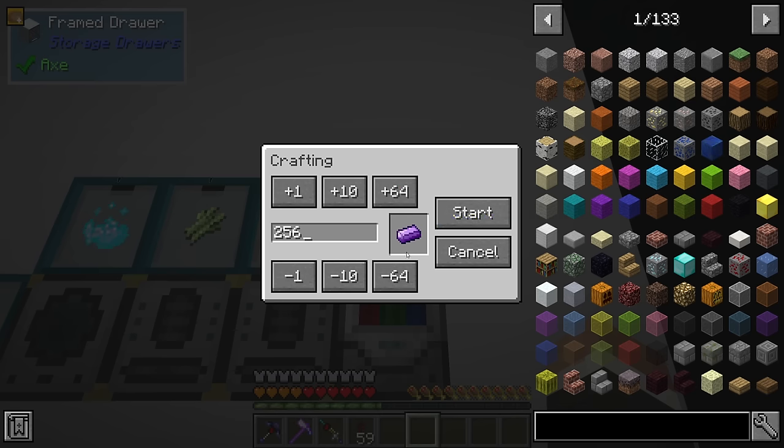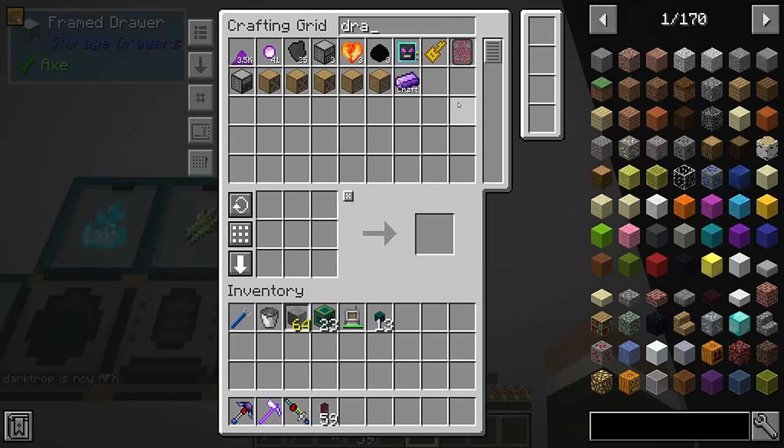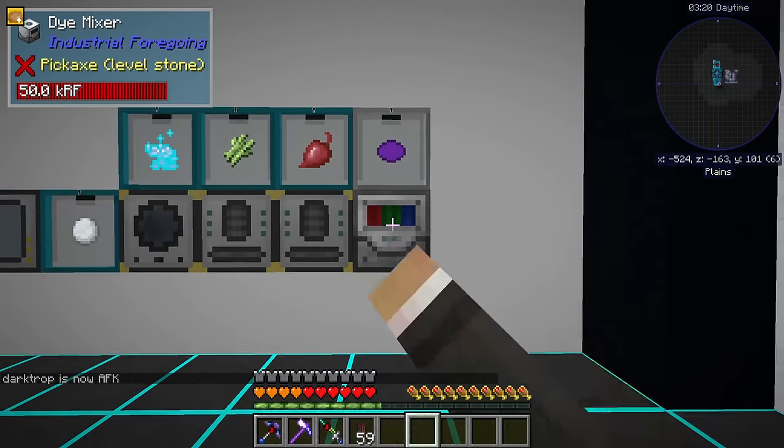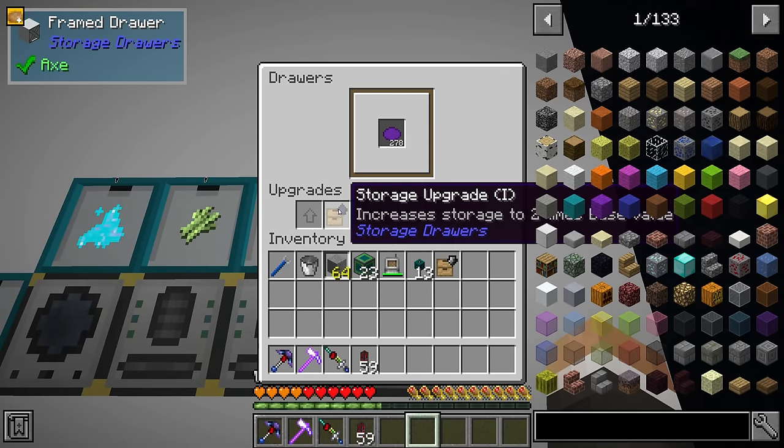For example, if I wanted like 256 draconian, the only thing we're missing is 656 artificial purple dye. So I think it's time to take out the flint downgrade. That's going to increase the amount that this draw can hold by quite a substantial amount.